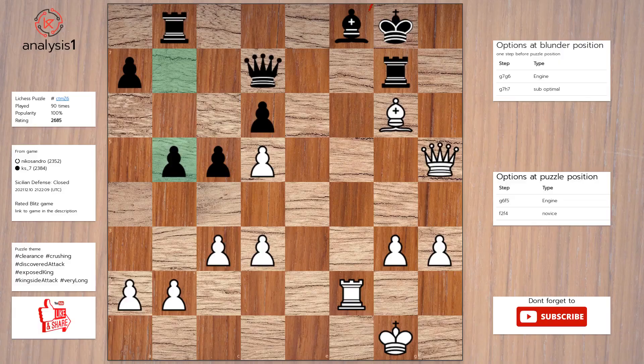Another puzzle. Here are the threats: Rook takes bishop, check. Checks in this position are: Bishop to f7, check. Bishop to h7, check. Queen to h7, check. Queen to h8, check. Rook takes bishop, check.